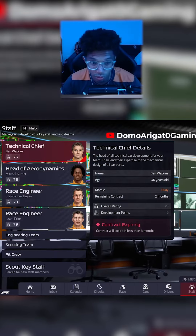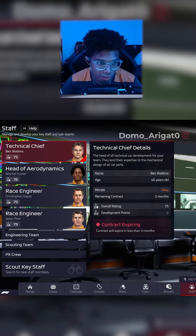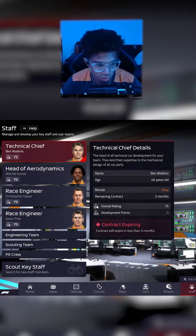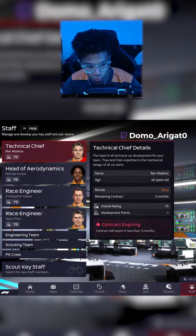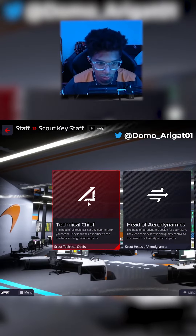In F1 Manager 2022, another thing we want to look at while playing is scouting new staff members — anything from a technical chief, head of aerodynamics, or race engineers. This is a key factor for building a good team for the future, so what we want to do is scout key staff.